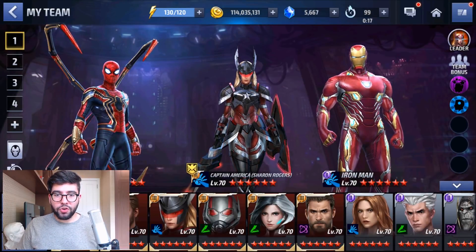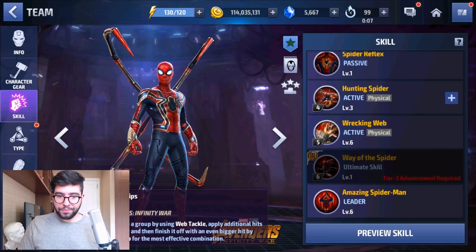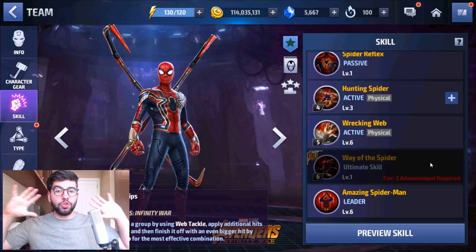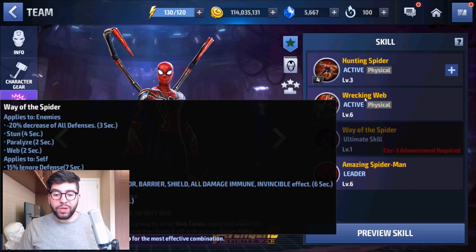Moving along, the next character I want to talk about is Spider-Man. Spider-Man's Tier 3 skill has really good AoE and CC. AoE is really important because Captain America's Tier 3 basically only hits one opponent at a time, but Spider-Man's is like a huge circle, so it's going to hit everything around him. Unlike Iron Man, he also has 6 seconds of penetration, which is really good, and he's got some additional buffs.